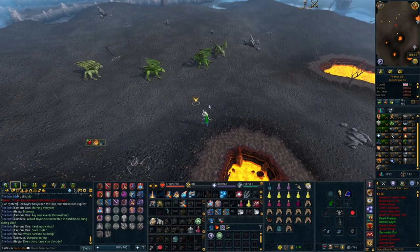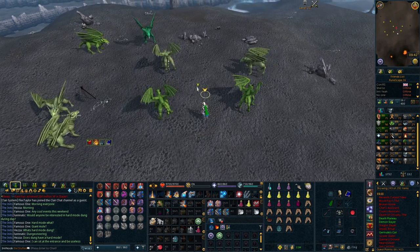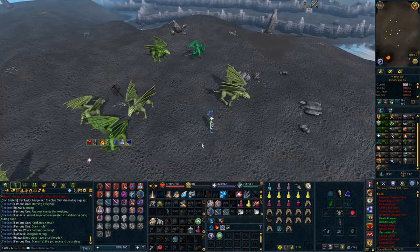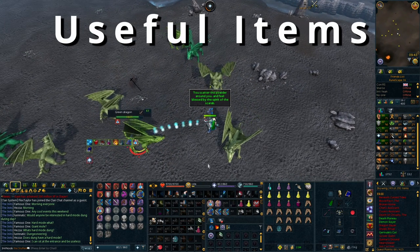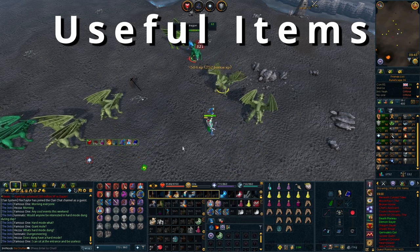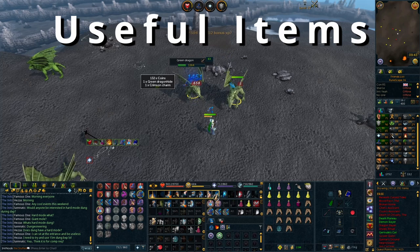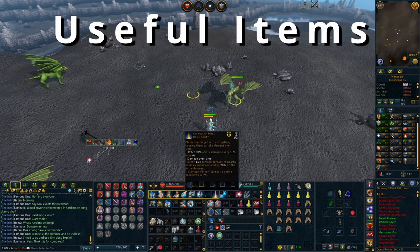That covers the quests and skills I'd recommend - all things that are going to help you out a lot. You won't get them straight away, but they form a very important baseline for getting into PvM. Moving on to the next section: items that are going to be incredibly useful. Some may seem a bit random, but these are items I know are really good and important to get, whether early or later down the line.